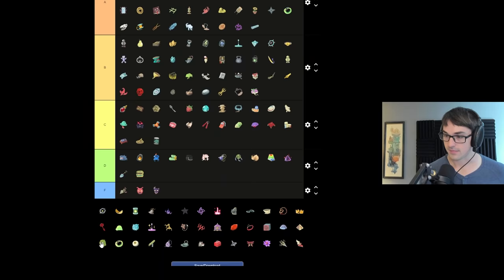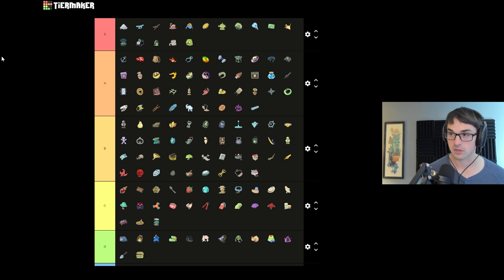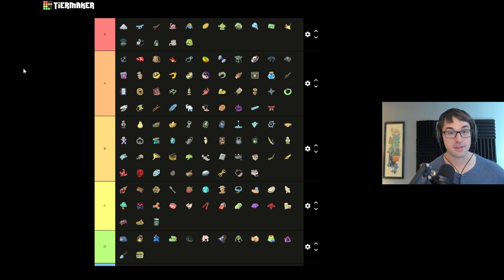Serpent Head is the best outcome from the Face Trader event — I'm putting both good faces in S tier because they are just incredible relics. Serpent Head is often more money than Old Coin; I've seen it be 500 gold from one relic. Torii reduces unblocked attack damage — definitely A tier. Not quite as good a block generator as Incense Burner, Fossilized Helix, or Paper Crane. Notably Torii and Tungsten Rod together are S tier — a very powerful combination making you completely immune to anything five or less damage.